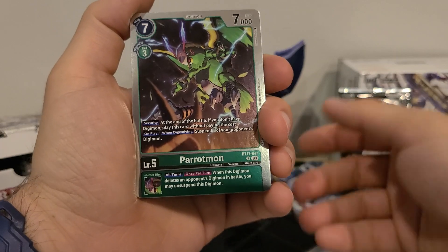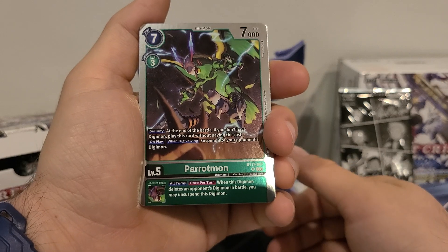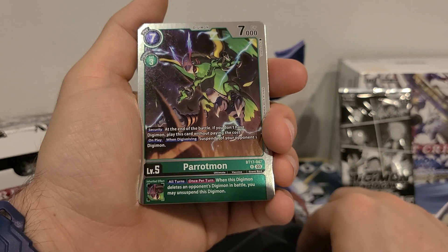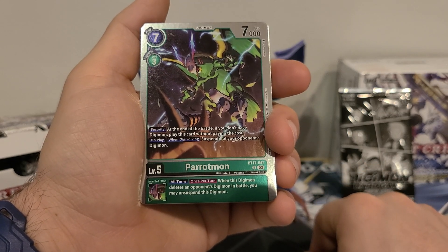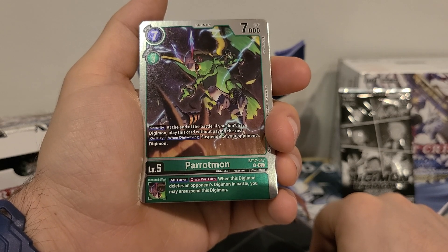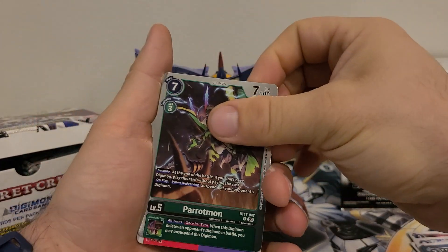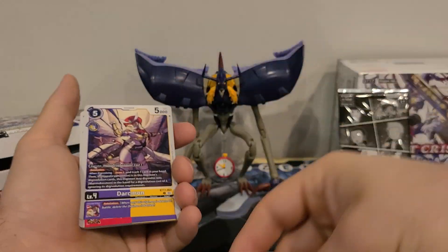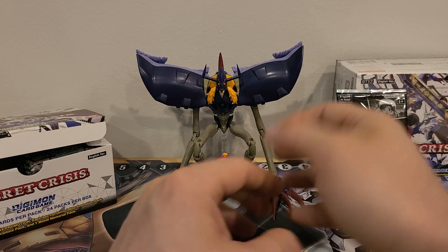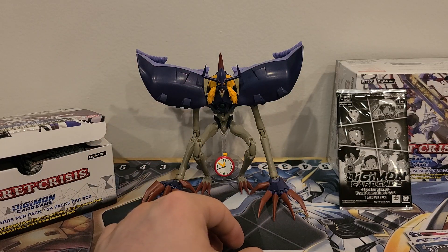And we got Parrotmon — which we've seen, but he's a rare so we're going to go over him. 7 play costs, 3 digivolution costs, 7000 DP. Security: at the end of the battle, if you don't have a Digimon, play this card without paying the cost. On play or when digivolving: suspend one of your opponent's Digimon. Inherited effect: all turns, once per turn — when this Digimon deletes an opponent's Digimon in battle, you may unsuspend this Digimon. I like it for the movie references, not too much for what it is, because it seems like it should have been a red card so it could work in like the Beomon situation, since they like Avians.